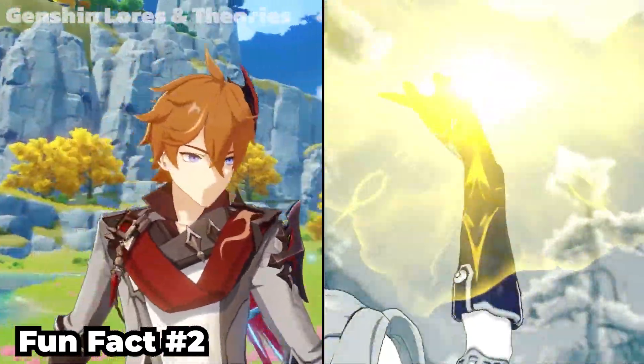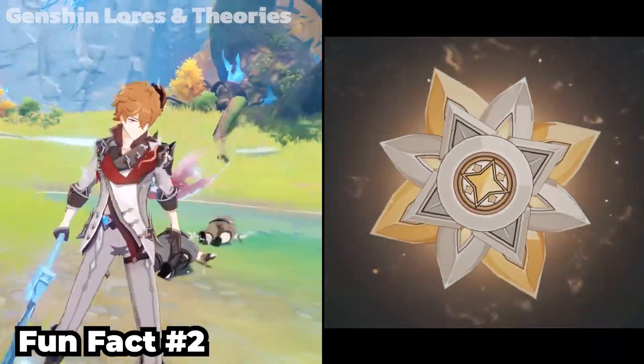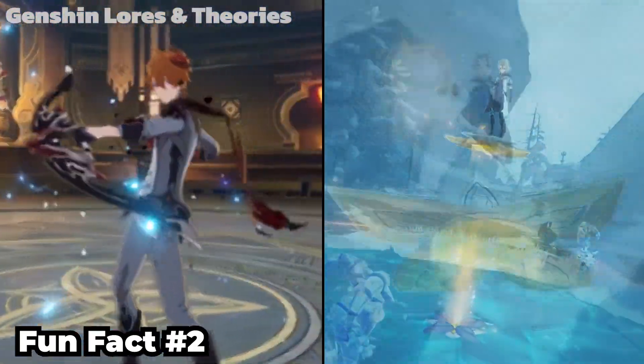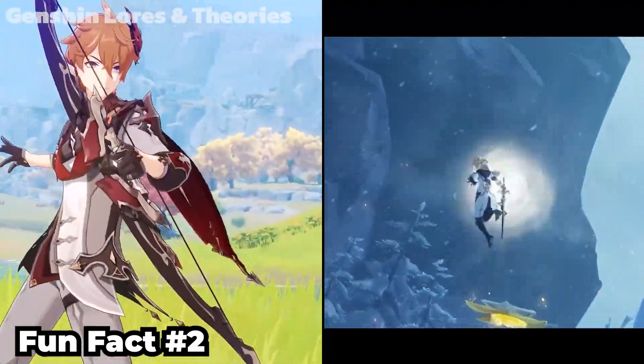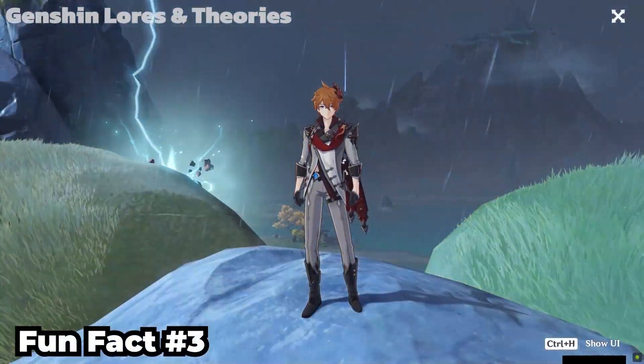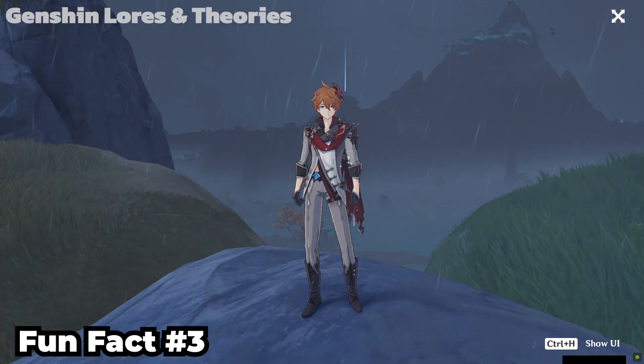But if we are talking about who has the most energy generation potential, it will be either Tartaglia or Albedo. His skill can last up to 30 seconds, and the energy generation is based on how much you can hit enemies during that time. You can also generate energy from a lightning strike — it will generate an electro particle.